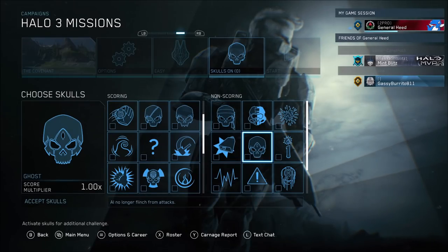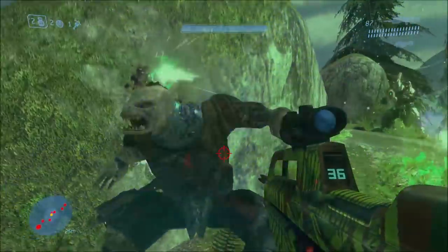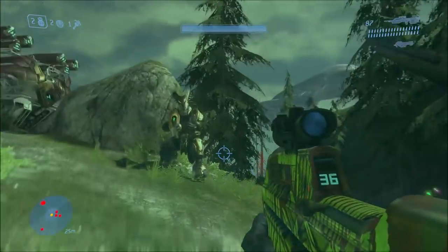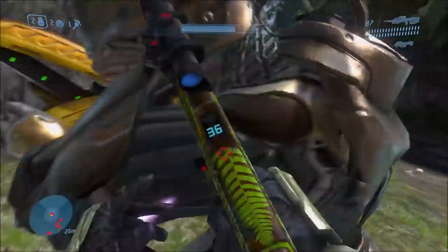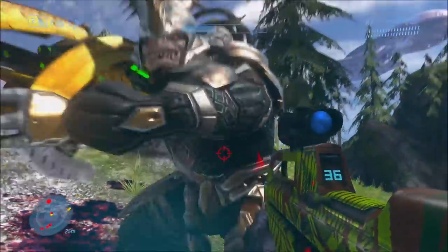Next up we have the Ghost Skull. This skull makes it so that when enemies get hit, they don't flinch. You can see that when I'm punching the Brute here, the Brute just doesn't flinch at all — it doesn't get stunned or knocked back. I'm actually surprised it's a non-scoring skull. I feel like it could have been a scoring skull, like a 1.1x skull maybe. But it's a non-scoring skull.